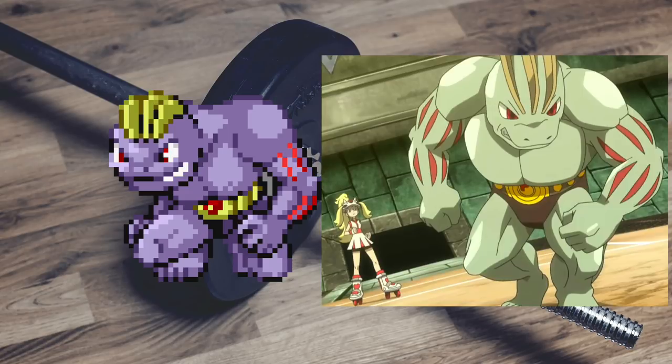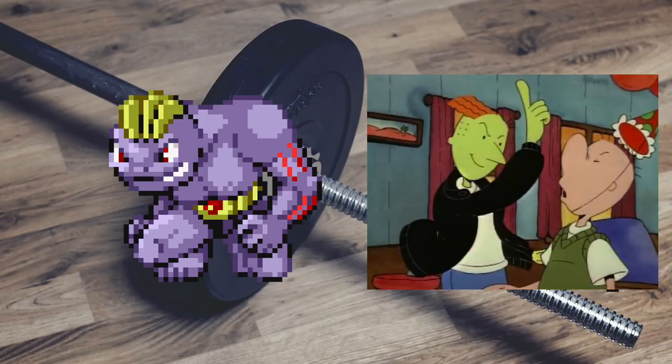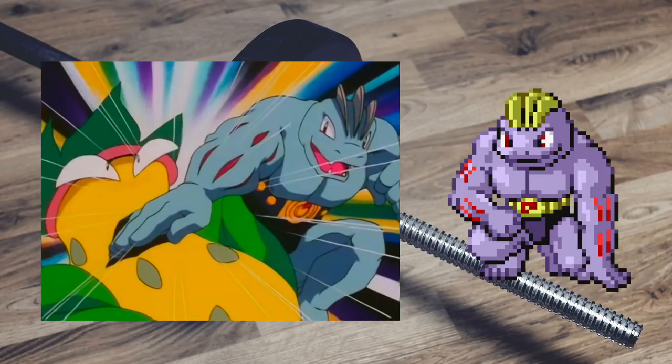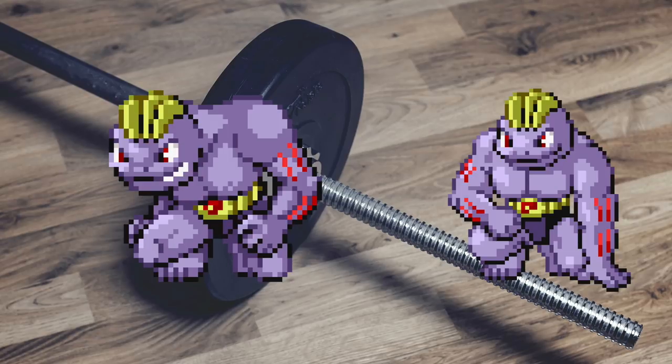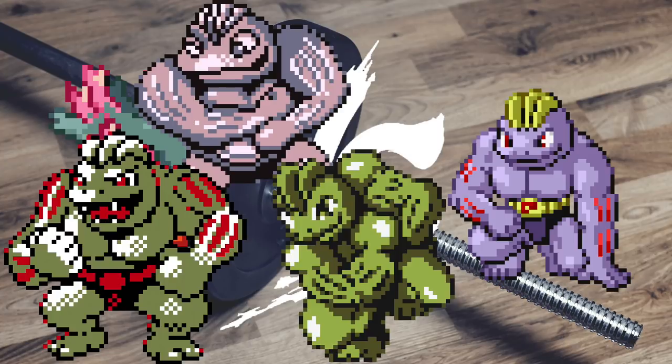He now looks more antagonistic, like he's the bully and he knows he's bigger than you. Or maybe he's just so pumped that the battle's about to begin. Well, joke's on you, Machoke — I'm having you fight a Misdreavus. Good luck hitting your opponent now. That'll teach you for all those years of sprite arrogance.